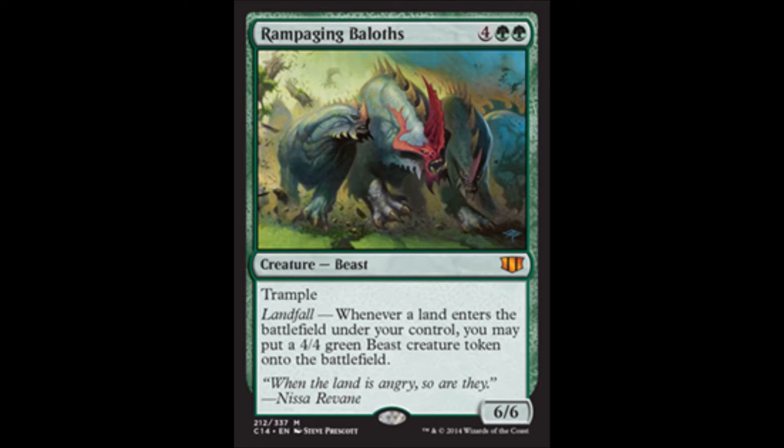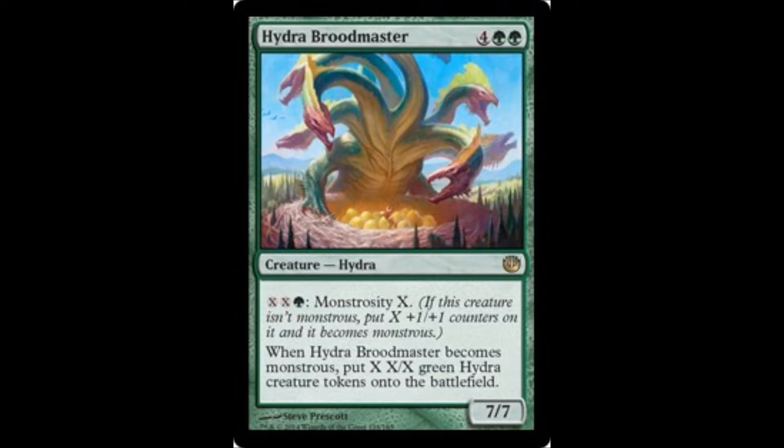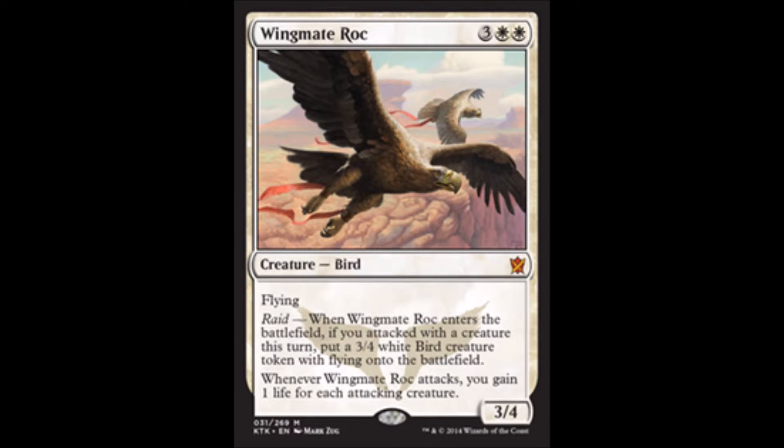Yeah, let's double that too. This is nuts when you have Doubling Season in play because it makes X X/X green hydra tokens. This next card makes another bird token, and also when it attacks you gain one life for each attacking creature.